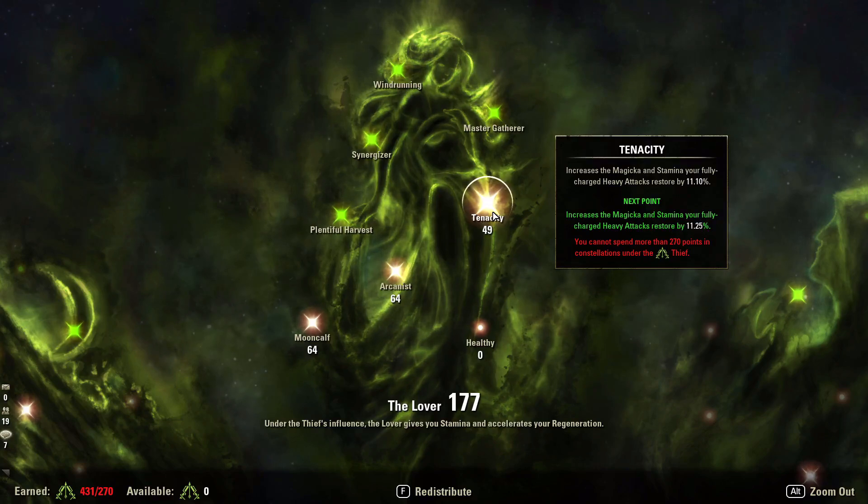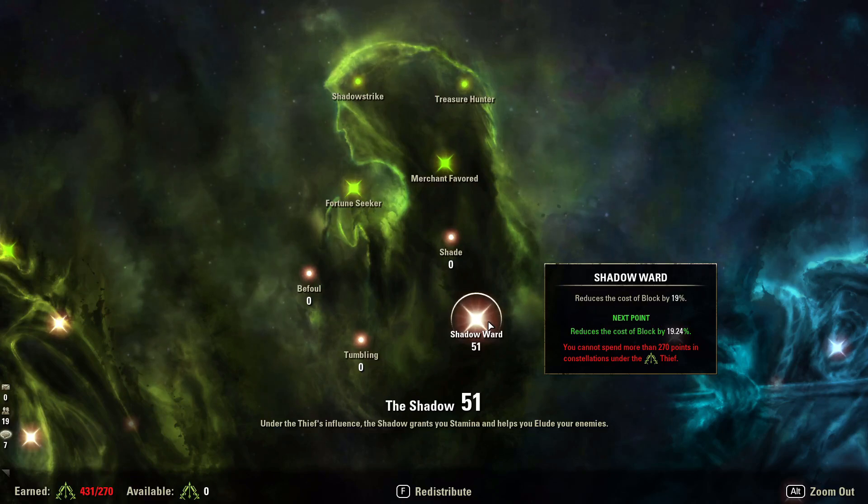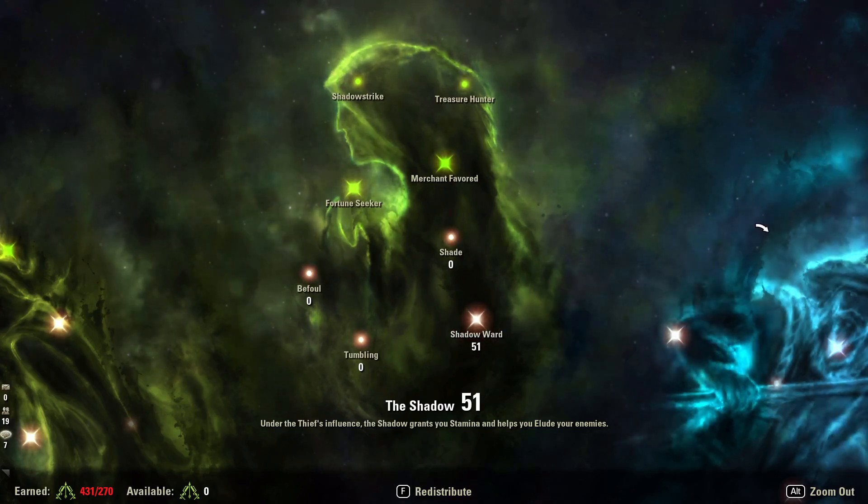When we break free or dodge roll we need our stamina to fill back up quickly for the next break free — don't skip Moon Calf. 64 points into Arcanist. 49 points into Tenacity — important because we plan on channeling a lot of lightning heavy attacks after our dots are applied, and Tenacity refills our magicka by an extra 11% per heavy attack with 49 points. 51 points into Shadow Ward — we don't want to just stand and hold block, but these points reduce block cost so that when our stamina is limited we can still manage pressure without getting stamina-depleted and unable to break free.